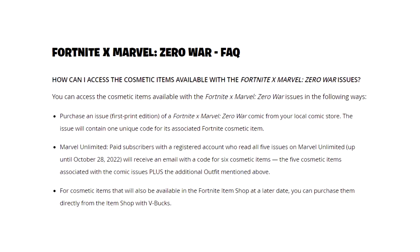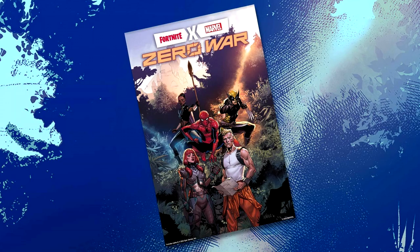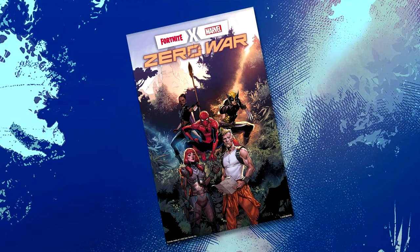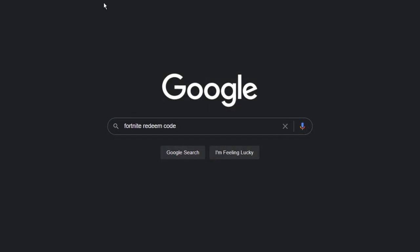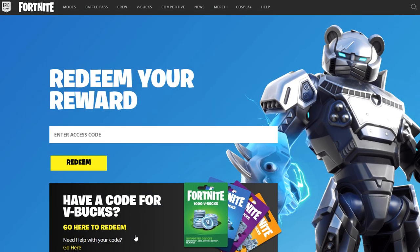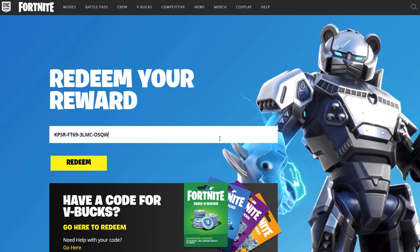Going back to the very first method, which I think is the method that all of you will be doing — all you have to do is purchase this comic book on screen from either a local or online comic book store. Once you actually receive the comic in your hand, you'll notice that it comes with a digital code. To redeem that code, go into Google, search 'Fortnite Redeem Code,' click on the first Epic Games link, and you'll see a page called 'Redeem Your Reward.' All you have to do is paste in the code that you get with your comic.